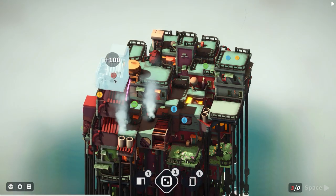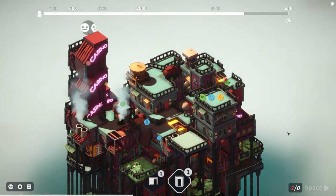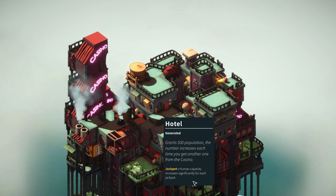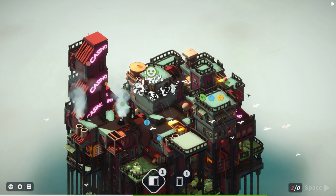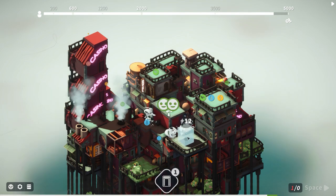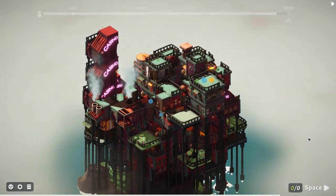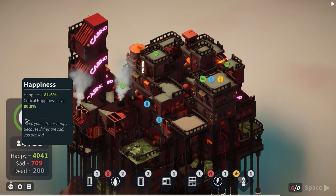We've been given another casino - we'll just stack them. There was a mega casino - 'Hotel: grants 500 population, the number increases each time you get another casino.' Wow! That's put us right near the end of the game. The issue though is we can see unfulfilled needs - we need a park ideally.